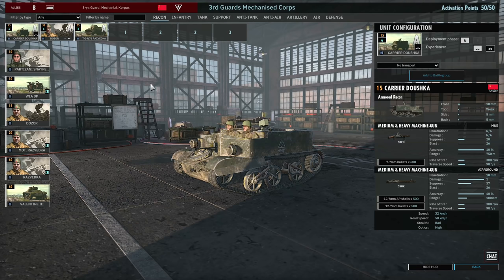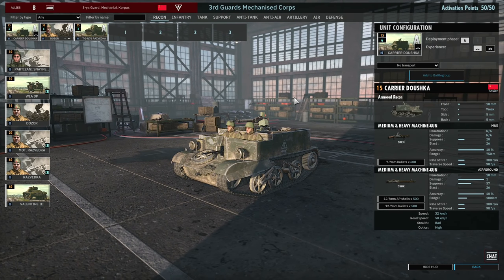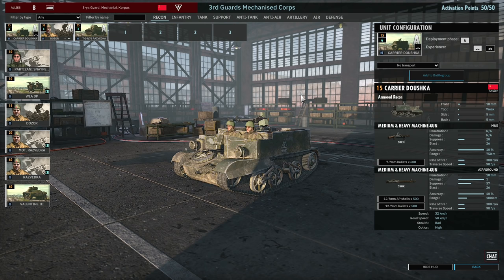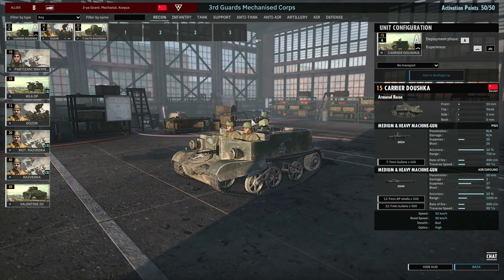Moving into the Recon tab, the first card I have is the Kalia Dushka. I'm bringing 6 of them in Phase A with 1-star Veterancy. These are pretty strong — they have armor so they're immune to light arms fire, while also having two machine guns: the Bren mounted in the front and the Dushka on top. Those two machine guns combined can run down enemy infantry that doesn't have AT weapons, and they only cost 15 points apiece.